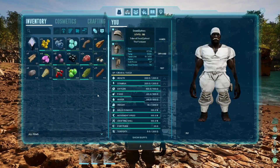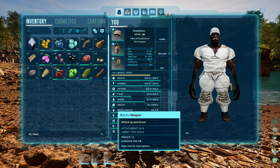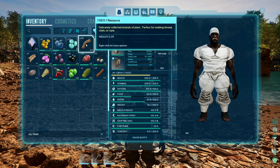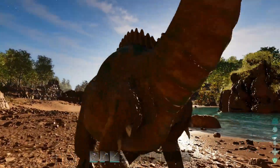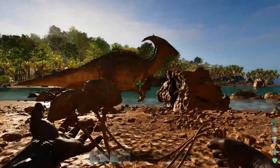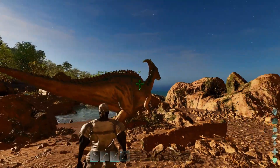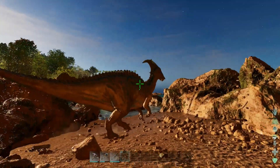The things I would recommend you have: a club, around three bolas, and then the materials to repair your club — so I'll have wood and fiber on me to repair it. This will be a low level Parasaur so I won't have to repair my club, but if you're trying to knock out something level 100 or higher, it's going to take a few clubs and you'll want to repair it while in the game.